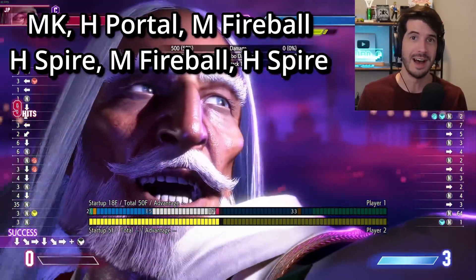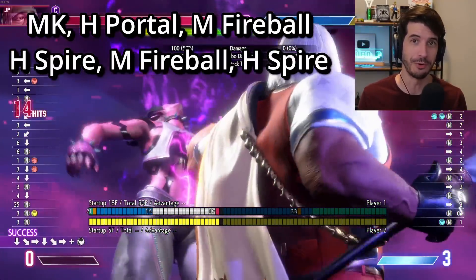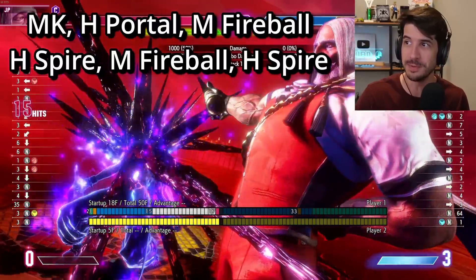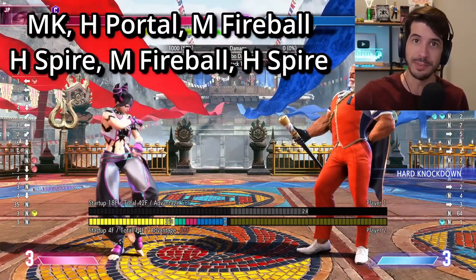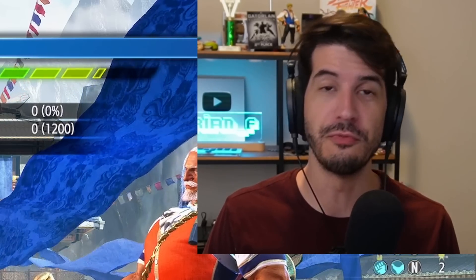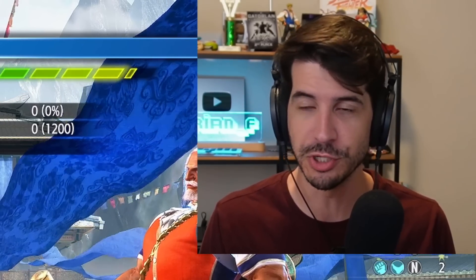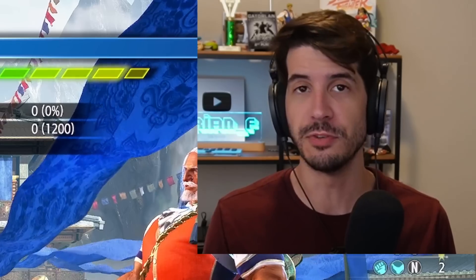Amazing option. If you go to throw JP in the corner — throw loops are super common in this game — this is one of the biggest complaints people have about JP. Look at all the damage he could potentially get if you are so foolish as to try to throw this man. That's the basic max damage conversion.